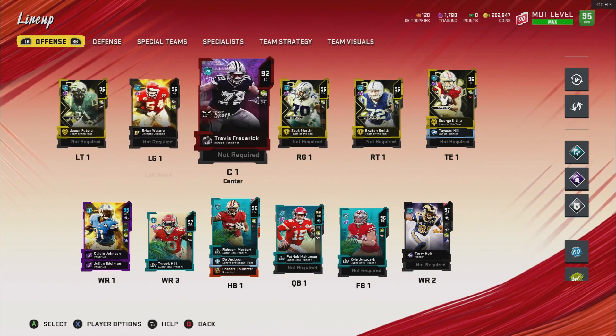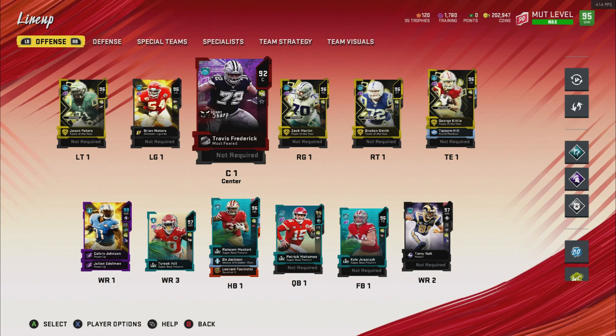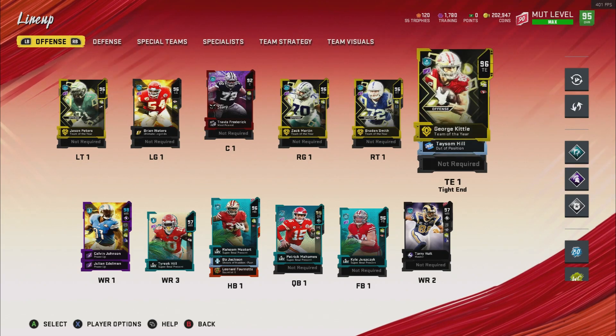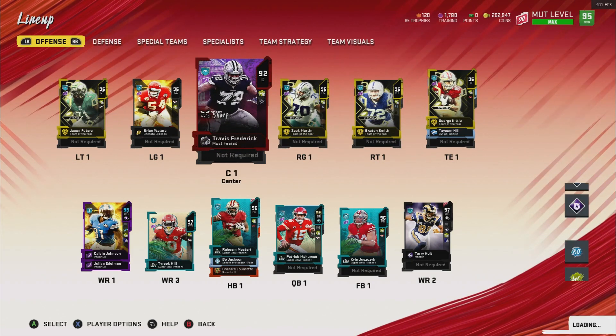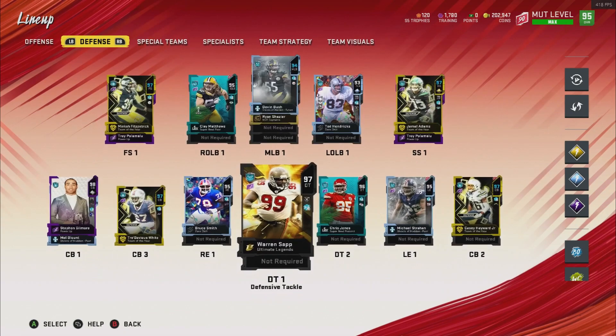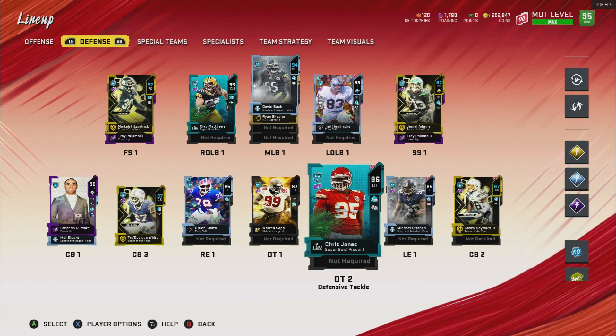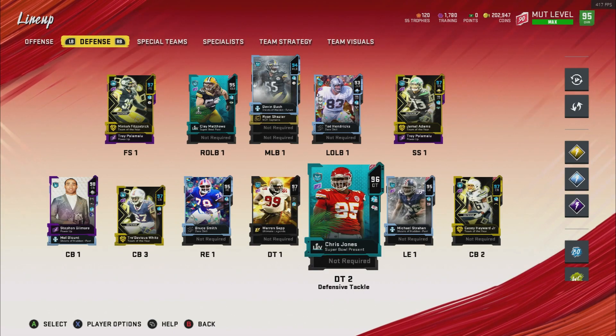Here's the offensive line. Need to upgrade my center — we need to do that sooner or later. Tight ends: George Kittle and Taysom Hill. Probably need to upgrade him too. On the defensive side, we picked up Ultimate Legend Warren Sapp and we picked up a Super Bowl present, Chris Jones.